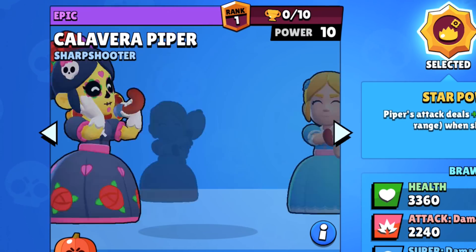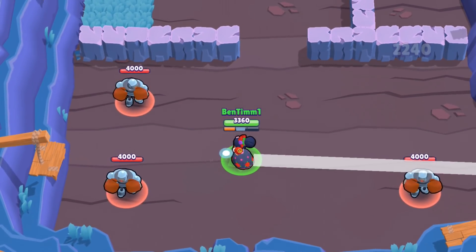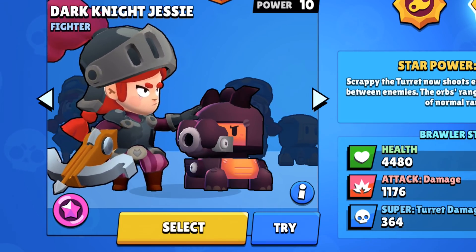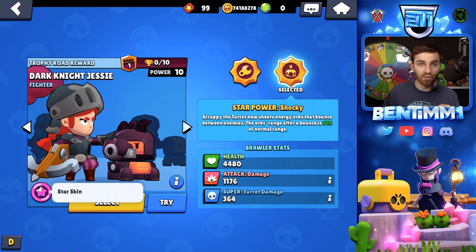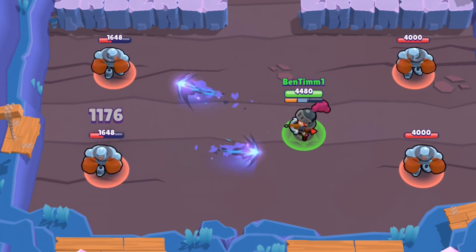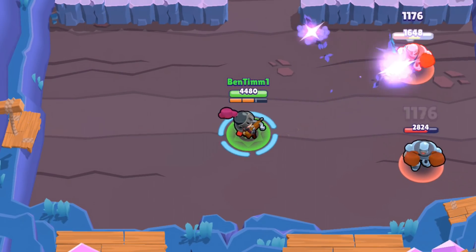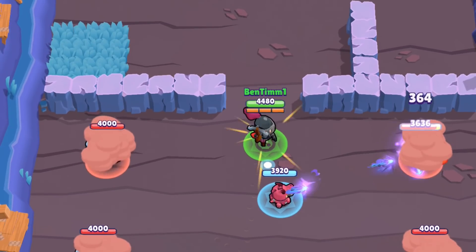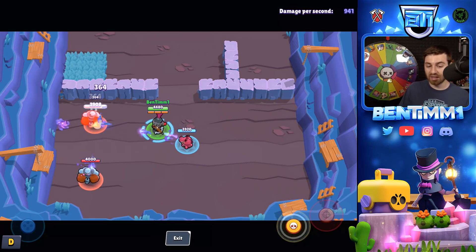Then we have Piper Calavera — 80 gems. There aren't really any different animation changes with this skin; the bombs look the same. Next is Dark Knight Jessie, which is going to cost 10,000 star points — the same level as Mecha Crow. The main attack animation is really cool — I think that alone is worth the 10,000 star points. The turret also shoots a mini version of the main attack. 10,000 is a lot for star points, but it seems well worth it.